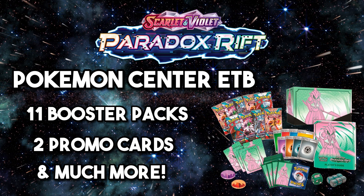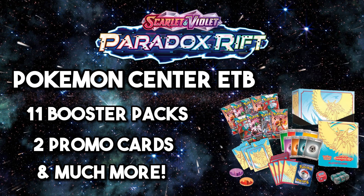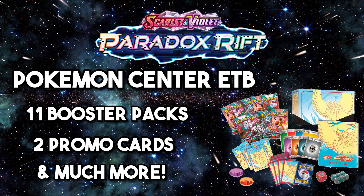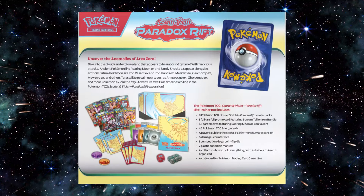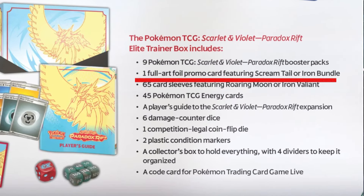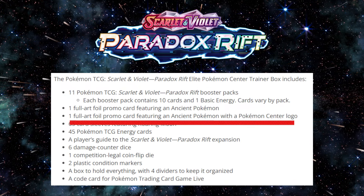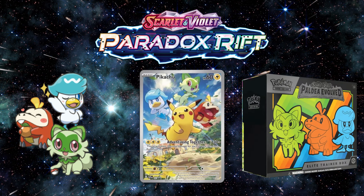You also get 45 energy cards, a player's guide for Paradox Rift, damage counters, a competition legal coin, condition markers, a box to hold everything with four dividers, and a code card for Pokemon Trading Card Game Live. We were originally told the promos were going to be Screamtail and Iron Bundle, but this has now been changed to just a Paradox Pokemon. It's likely going to be a Roaring Moon or Iron Valiant promo to match the Pokemon on the box, as we've seen with other Scarlet and Violet sets.